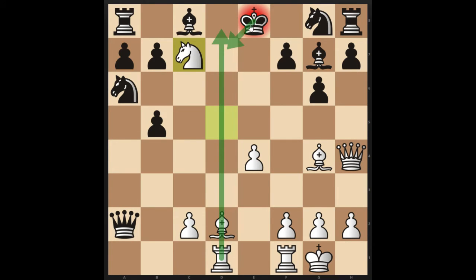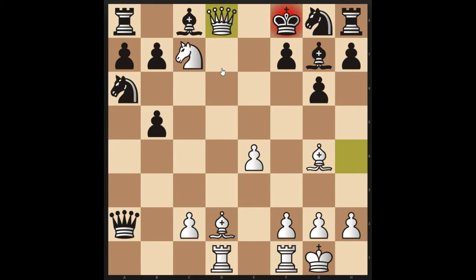The king can't come to d7, and it can't come to e7 because of this bishop and this queen. The king also can't come to d8 because of the same queen. So if the king decides to run to f8, then Queen d8 is checkmate.